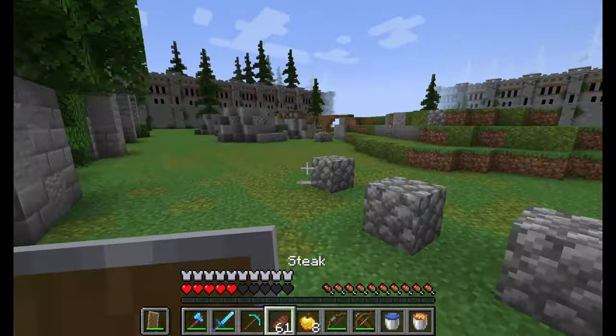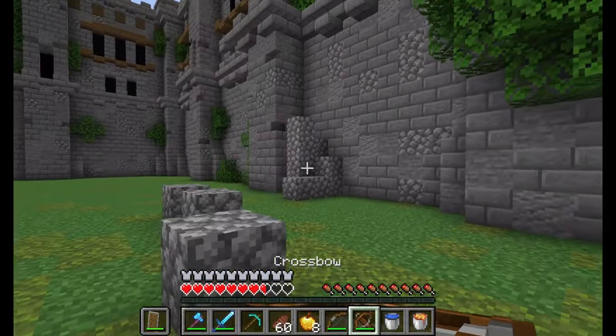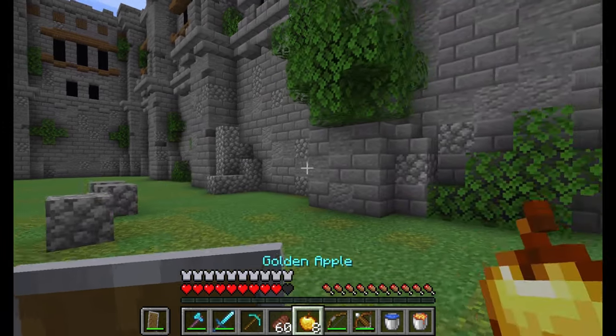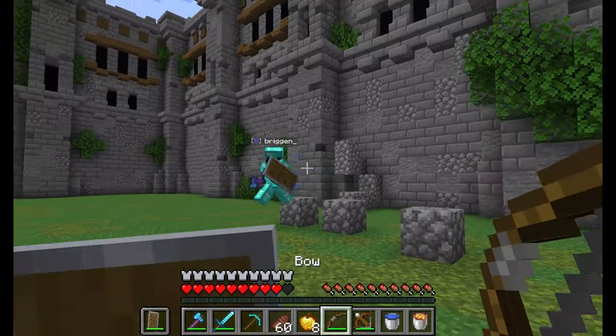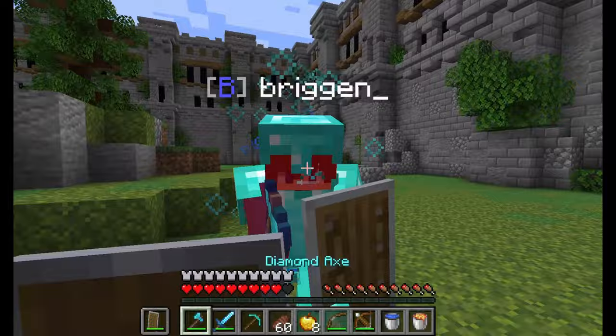That being said, the end isn't really supposed to be as hostile an environment as the nether, but it could still benefit from some more challenge — maybe even just optional challenge. For example, adding new structures around the end isles with hostile mobs in them. Even just this, although it might not seem like much, can really make the end as a dimension a whole lot more intriguing.